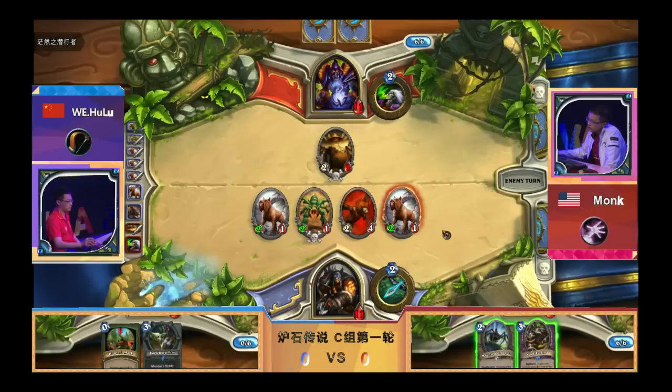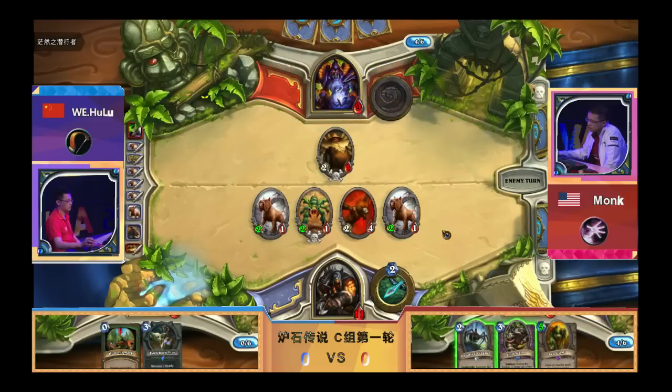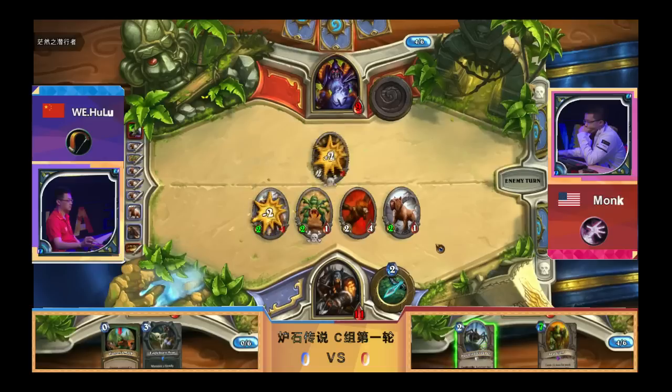He needs to do some crazy burst and I don't think that's possible out of Monk's deck right now — he has six mana. Apparently they're just playing both decks. The mic situation is causing some issues but we're trying to accommodate the best we can. Monk's dead though, he doesn't have much of a chance here.